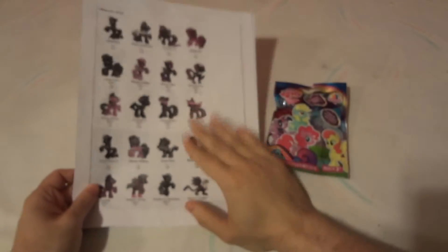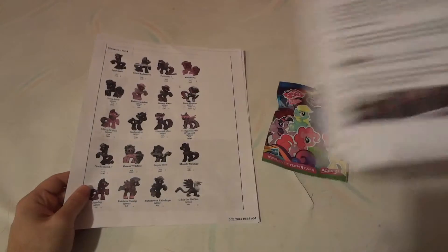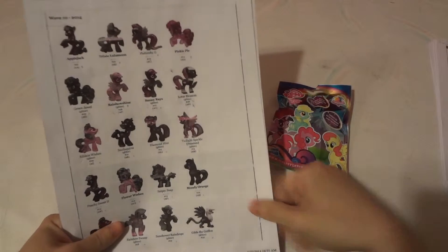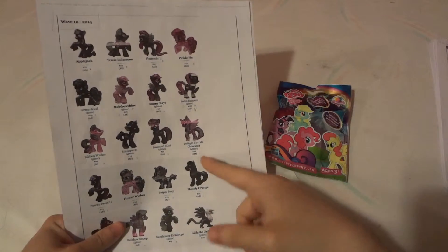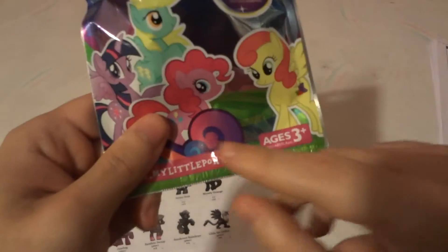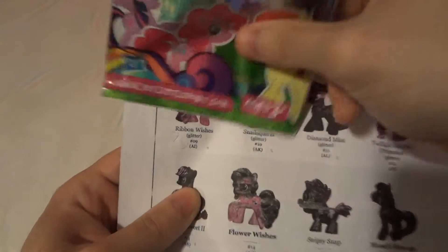This little cheat sheet really helps out a lot. If there's a favorite pony you really want to get, you learn the cheat sheet — find the pony, find the letter — then go to the store, look at the little bag, and if the letter matches up, you've got that pony. It really helps save a lot of money because you won't keep getting duplicates, triples, quads, and all that stuff. You can get all 24 without getting any of the same ones.